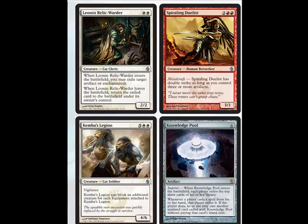Then we have some interesting cards. Cats are making a comeback. We got the Leonin Relic-Warder — it's a 2/2 for two. When it enters the battlefield, you may exile target artifact or enchantment, which is ridiculous. When he leaves, the exiled card returns under its owner's control. This is the one card you can draft that will stop Blightsteel Colossus. Also, if you get Journey to Nowhere, you can use him to exile it and get back your creature, but when he dies, Journey to Nowhere comes back and can be put on something new.